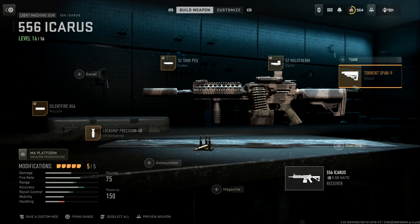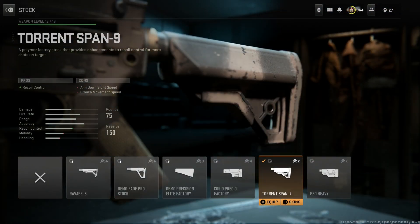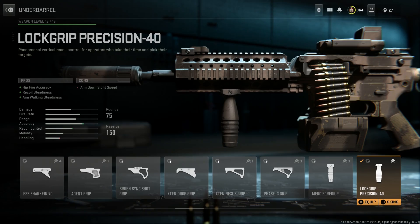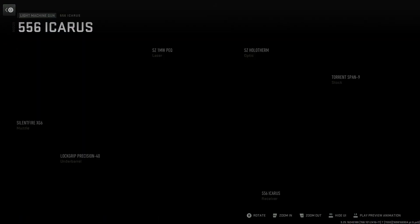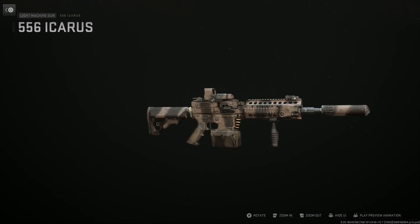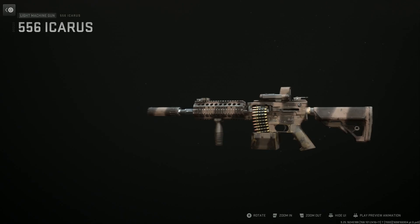We're running the Magpul buttstock — the Torrent Span 9 — for recoil control; cons are ADS speed and crouch movement speed. Then the Lockwood Precision for hip-fire accuracy, recoil steadiness, and aim walking stability, with ADS speed as the con. This is the Fight Light MCR with a 75-round belt.